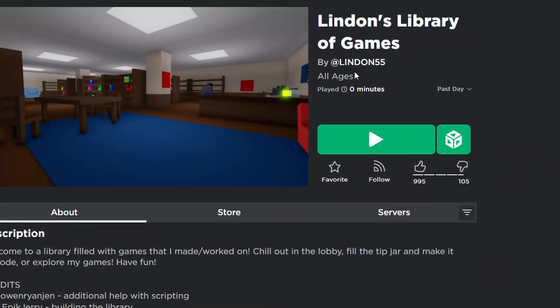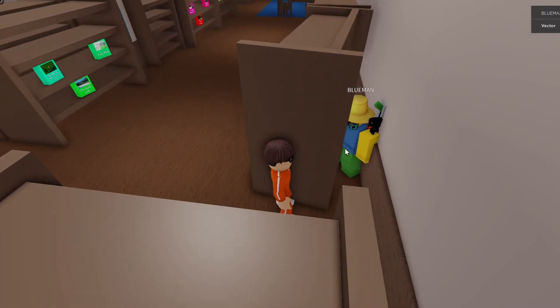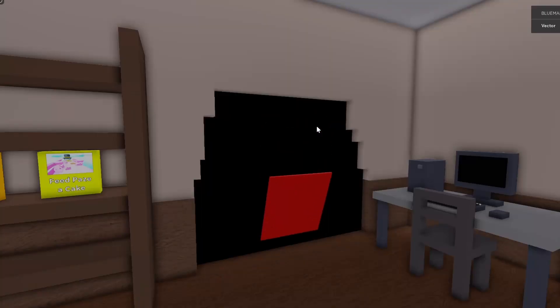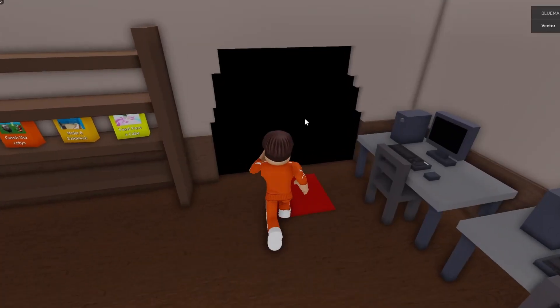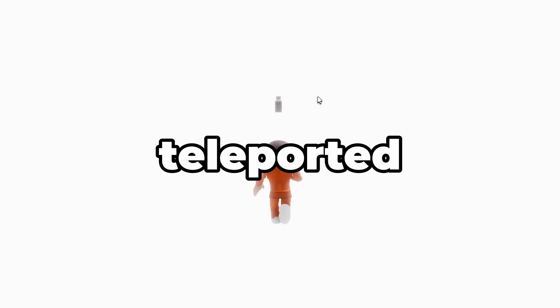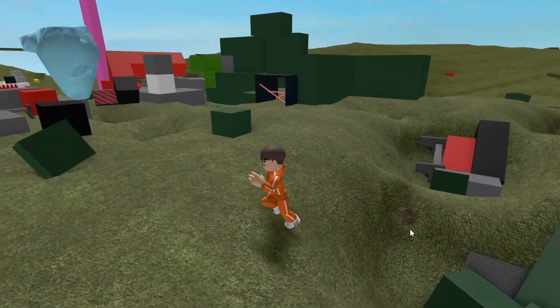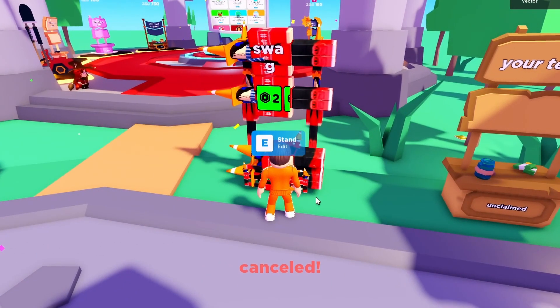To get the Linden booth, first join Linden's Library of Games. Walk behind a specific bookshelf and activate the button there. A giant hole will appear on the wall — make your way to it. You'll be teleported into a neon white room where you walk to the end and click the teleport key. A GUI prompt will ask if you want to teleport to Linden's place — click teleport. You'll then be teleported to another game, and you can go back into Please Donate and equip the booth.